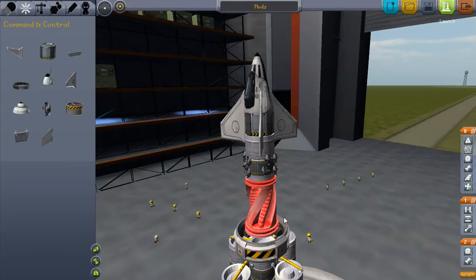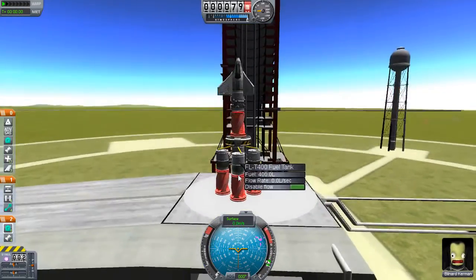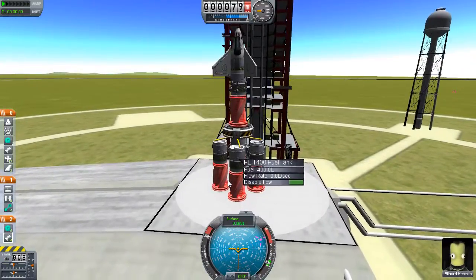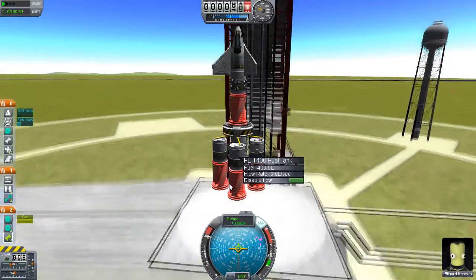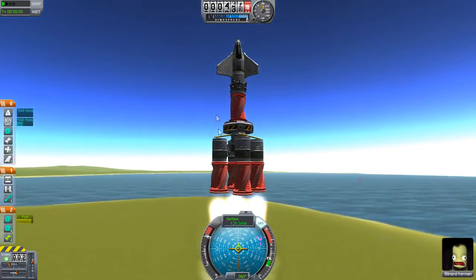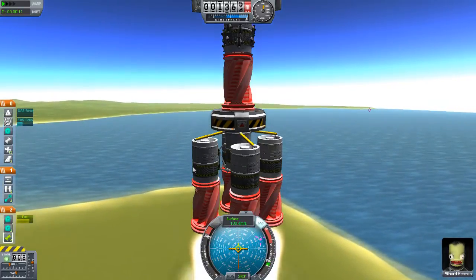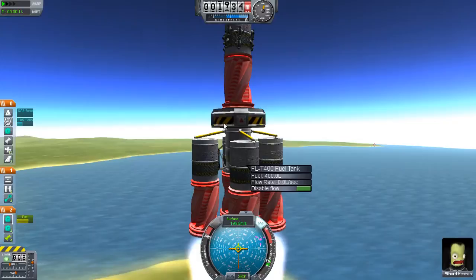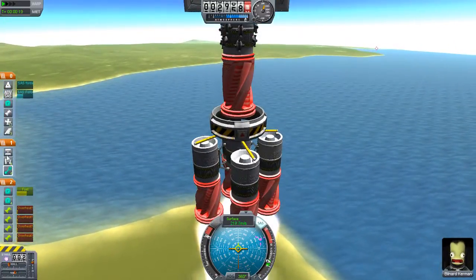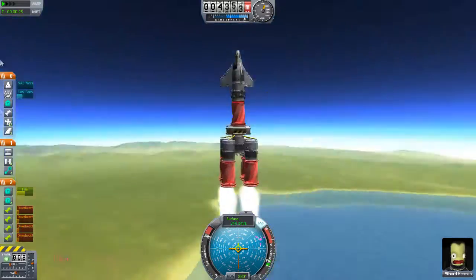We'll launch it. Okay, here it is. Turn on, full throttle, SAS and space. It goes extremely, extremely, extremely fast for the amount of fuel it has. It uses up the middle one first and then goes to the ones on top. Then it would detach from here using the coupler, and then this engine will start being powered and we can go around the Earth.